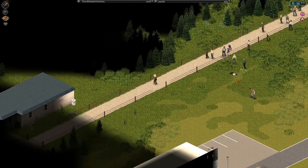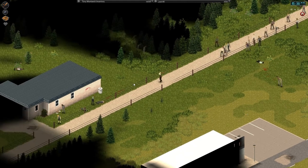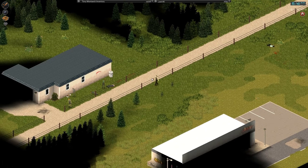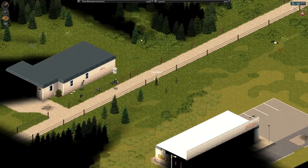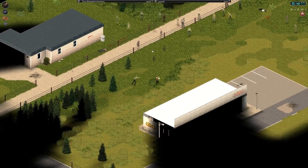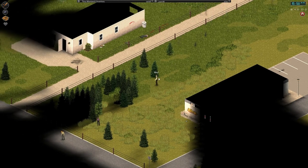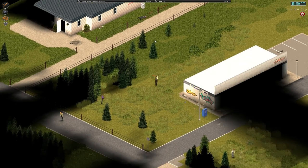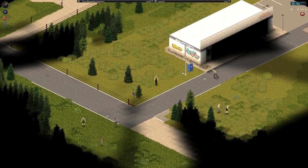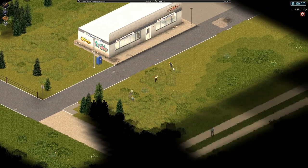They're having a bit of trouble getting to me, which is fine. There is the house! Here's the plan: I lure the zombies away from that house so I can get back in and grab all my stuff. At this rate I'm going to have to do this again tomorrow, because there are way too many zombies around.